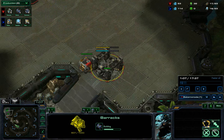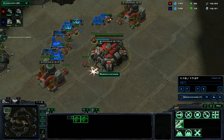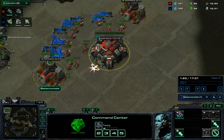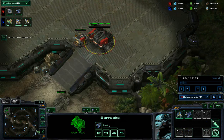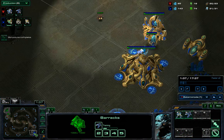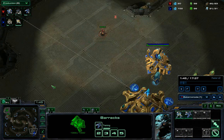You get your second gas and then you send your SCV scout. Get your second gas straight away and send your SCV scout and have a look. Then start the Reaper. I've spotted two gas so I think something cheesy is going on.